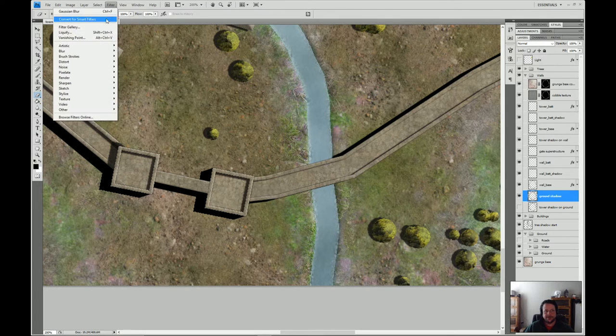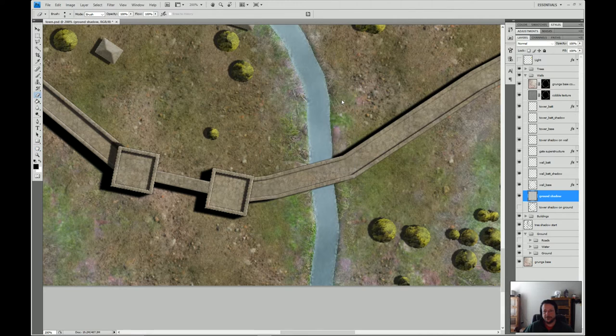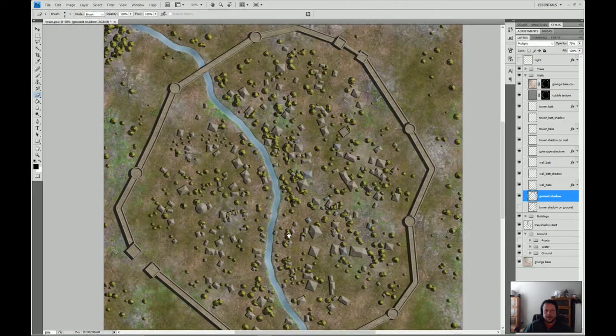Now let's blur the ground shadow — Gaussian blur, giving it a slightly larger radius than we used on top of the wall, since it's further from the casting object. I'll also make it slightly lighter by a couple of opacity points — I used 73 there. You can fine-tune that later.